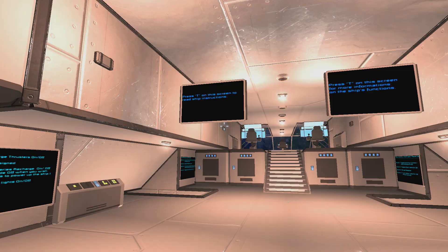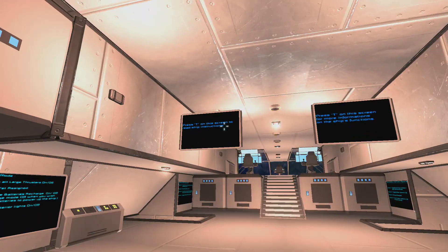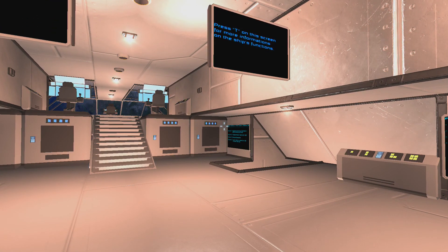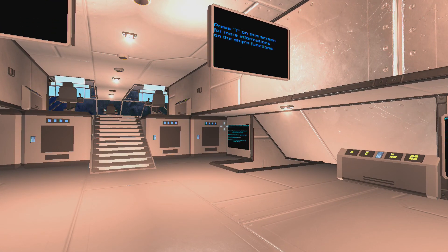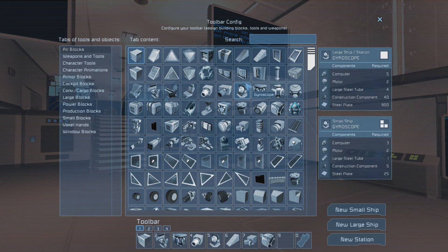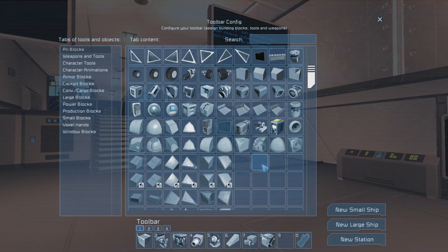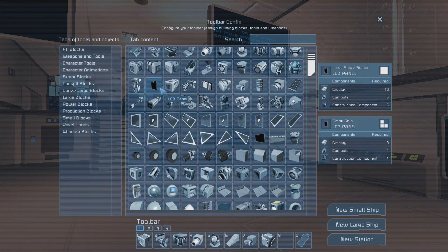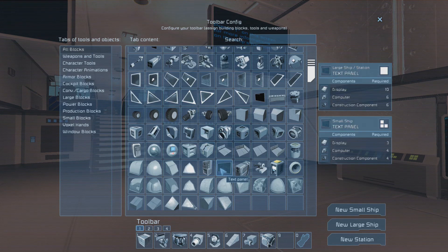The first change you'll notice is that the text panels now show text. Before, they didn't, because when I built the ship, the LCD screens did not exist. This one here and this one here did not exist. This one was the only one available when I created the ship, and these did not show text on the screen.